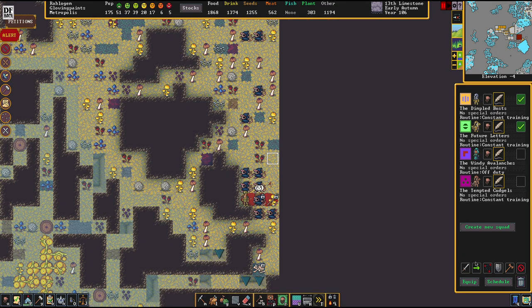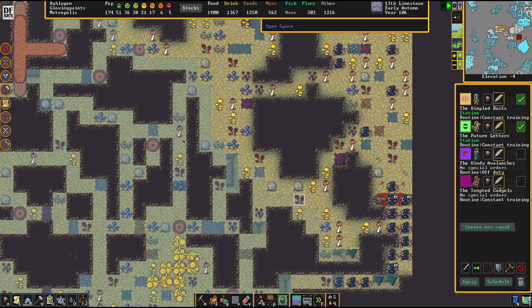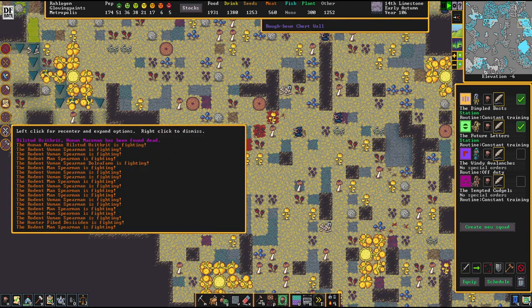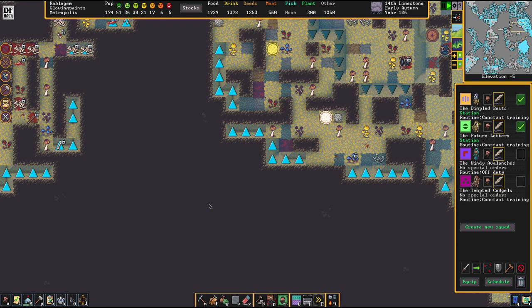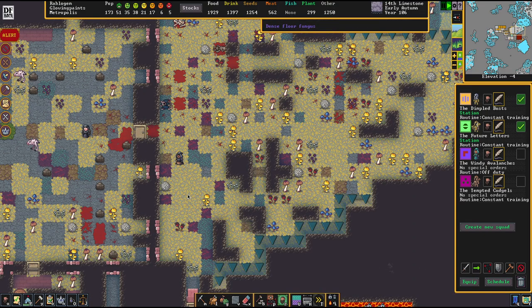More cavern dwellers - that's at least something I know to deal with. Somehow this fortress is built in the vicinity of bajillions of these. I don't want people here. The good news is stationing the military in their vicinity is usually enough to do the trick. For some odd reason, I can only assume the Forgotten Beast killed itself. It looked as if it was throwing people around, but where's the military? Why is nobody coming? You're reading a book - you're supposed to fight.